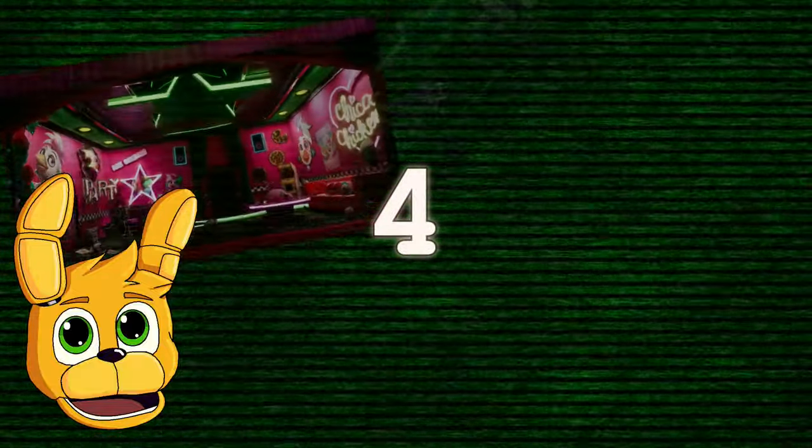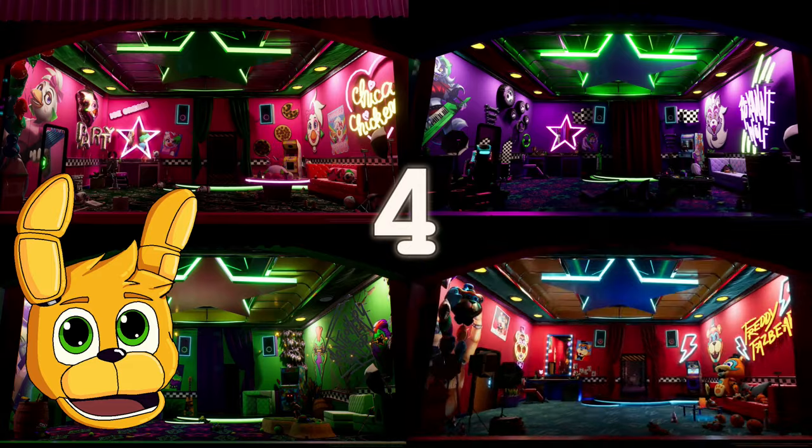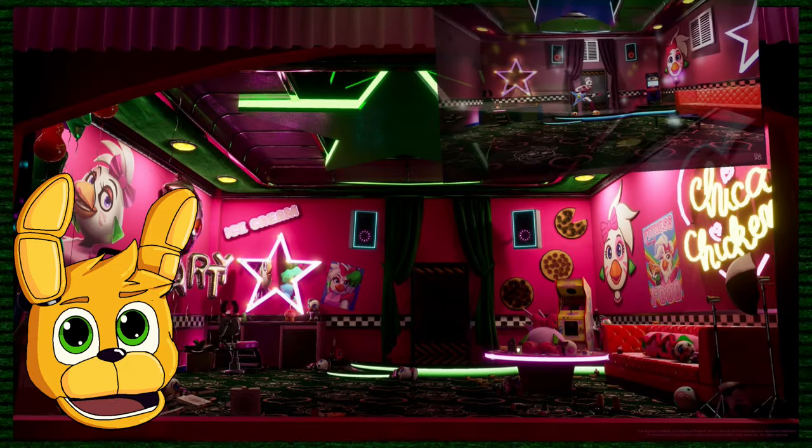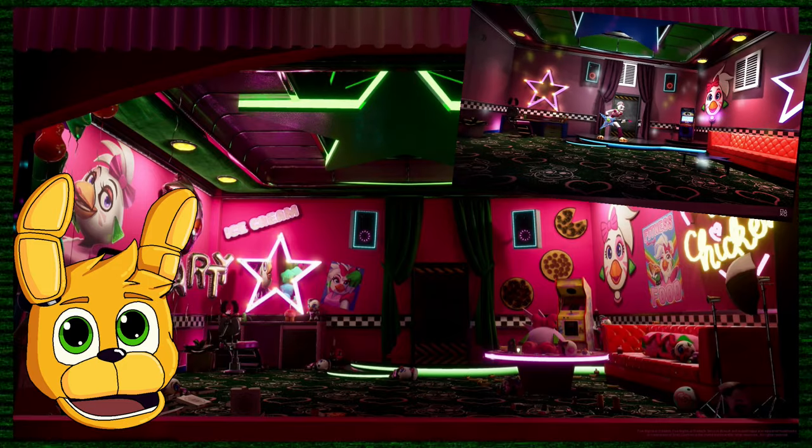Now onto the green rooms — we have four green rooms, one for each animatronic: Chica, Roxy, Monty, and Freddy. First is Chica the chicken. Here we can see a new poster with the words fitness, food, and beauty, which probably indicates that Glamrock Chica is into fitness, food, and beauty. There are a lot of food-related things in the room. What I noticed is that in the trailer the room is clean, but here it is really messy with pizza boxes — like something happened here.